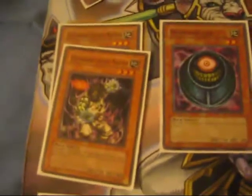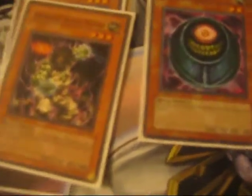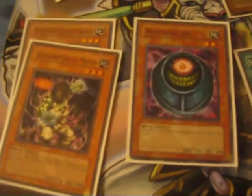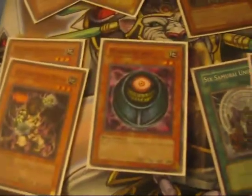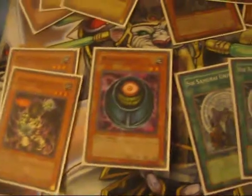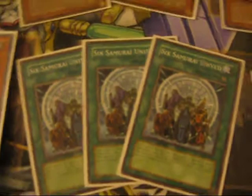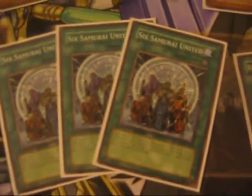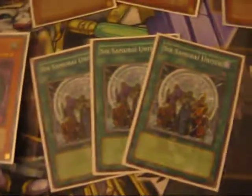I have these two techs: Legendary Jujitsu just helps stop your opponent, and Morphing Jar refreshes the hand, because you'll be special summoning a lot, and helps you get more cards and use them instantly. Three Six Samurai United — you just summon or special summon a Six Samurai and you get to draw two by popping it. It's like a plus one instantly; it's a very good card.